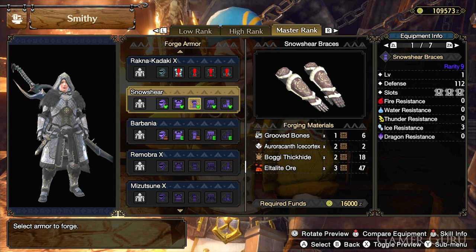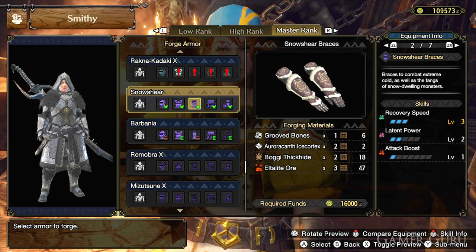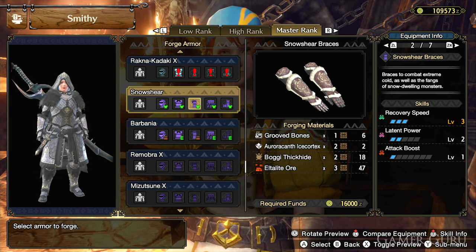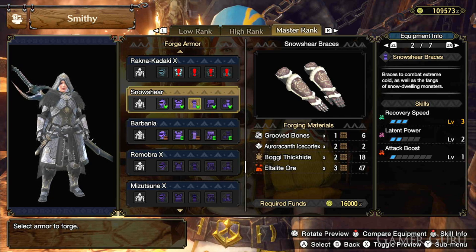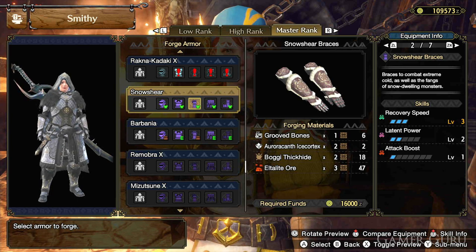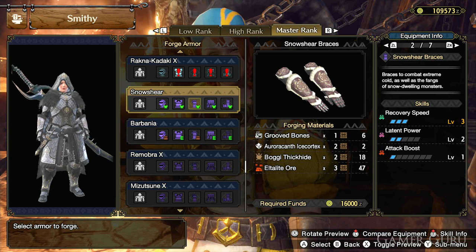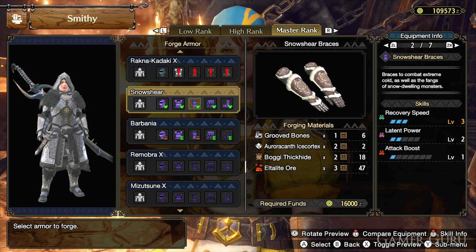For the Snowshare braces we have 112 defense and 3 level 1 decoration slots. For skills we have Recovery Speed level 3, Latent Power level 2, and Attack Boost level 1. We need Altalite ore again, and as for the Aurora somnicanth ice cortex, it's obtained from the Aurora somnicanth on a master rank quest.